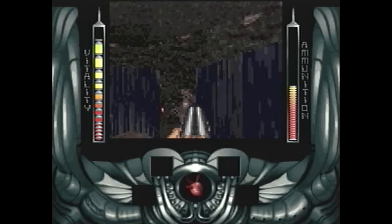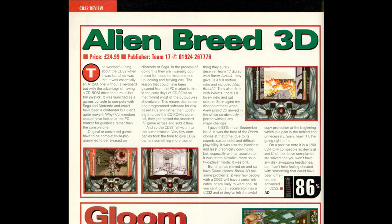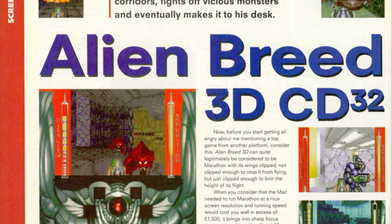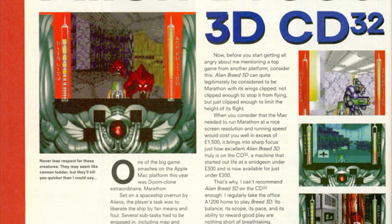But enough ranting — let's take a look at what the reviewers at the time had to say about Alien Breed 3D. Surprisingly, they really liked it, so maybe I'm missing something entirely. CU Amiga gave it an 86% score; they spent most of the review criticizing that the game wasn't optimized to run on the CD32, but still avoided a very high score. Amiga Format gave it 93%, and they compared Alien Breed 3D to Marathon on the Mac, albeit a Marathon that had had its wings clipped and doesn't fly so well anymore.